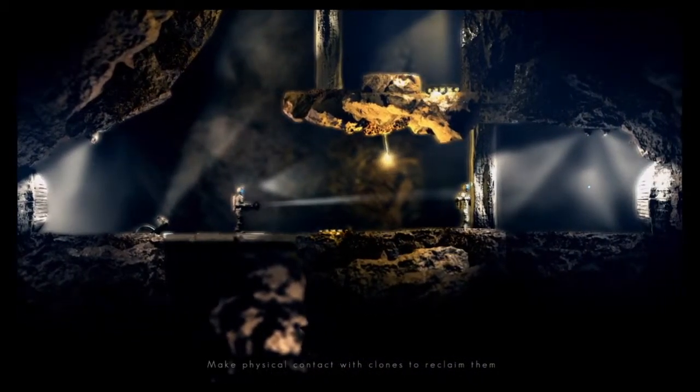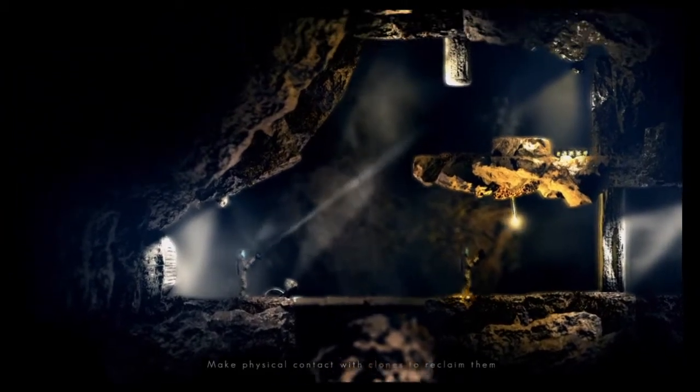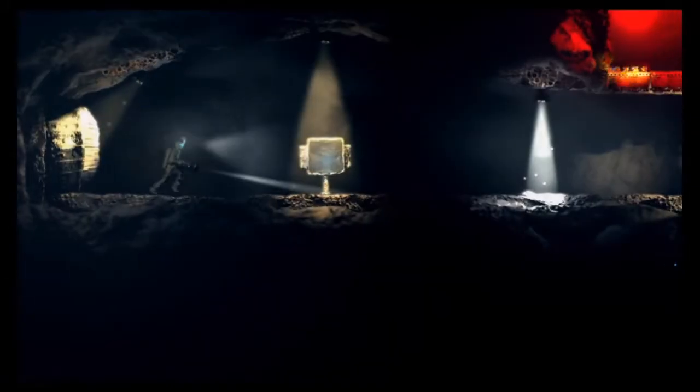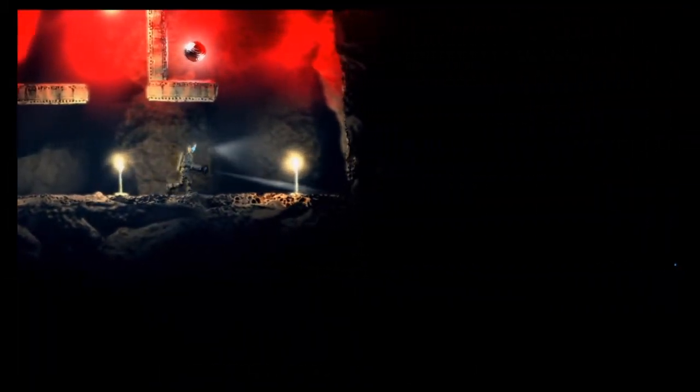For instance, you've got different colour lights that will stop you from being able to do certain cloning activities. So red means you can clone yourself, but you cannot turn into that clone. And I think the blue one means you cannot actually clone yourself in that area. So yeah, it makes it quite intriguing.